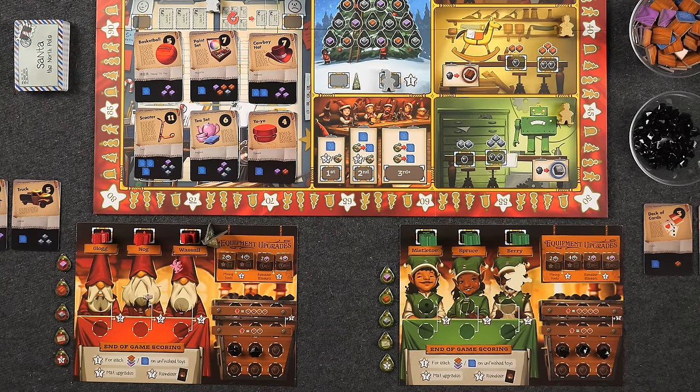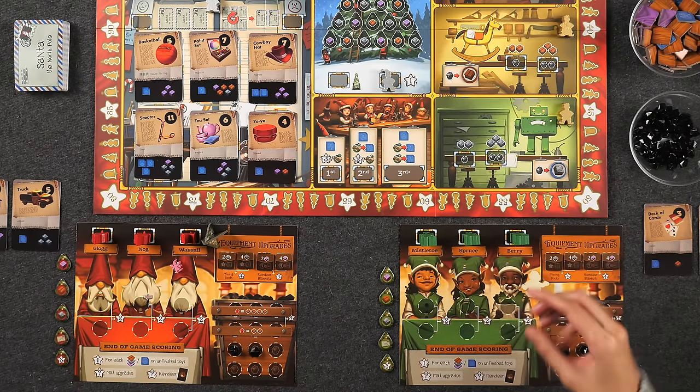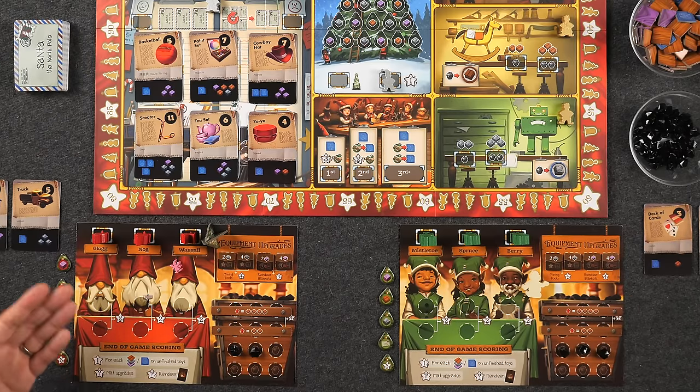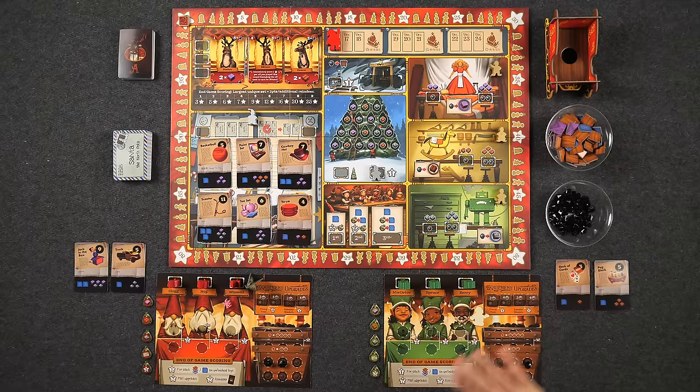Let's introduce our teams. Monique is playing as the green player with three elves: Mistletoe, Spruce, and Berry — working very hard to win that vacation. Naveen is the red player with Glog, Nog, and Wassail. Since we are playing a two-player game, there are some changes: in the three material shop areas as well as in the mail room, only one player can take an action in each of those areas once per day. As soon as the first player takes an action there, it immediately blocks off the other space using a neutral player color, resetting at the end of the day.